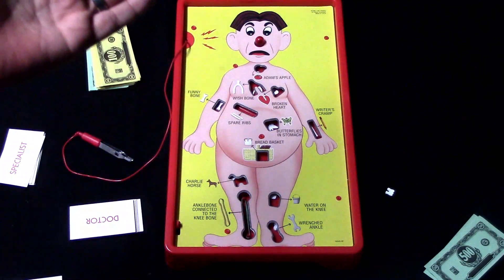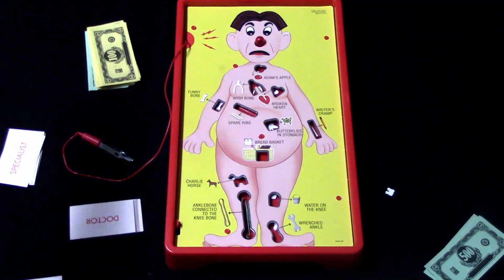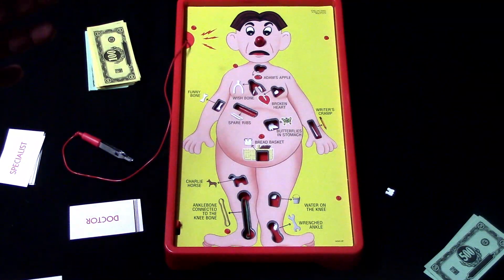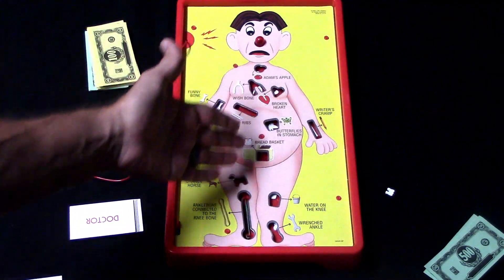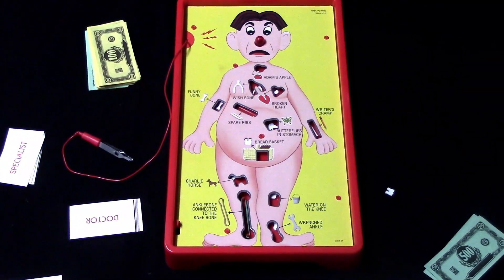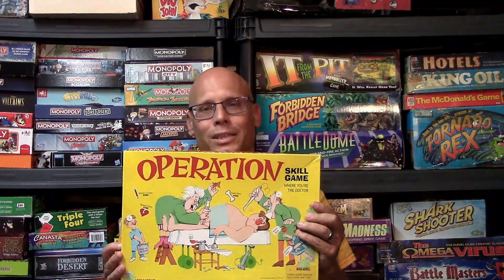This is basically the way the game goes. You draw the doctor cards and try to successfully remove the part. If you don't, whoever has the specialist card is going to try to do it for more money. The game goes back and forth like this until each and every one of Sam's ailments have been fixed — the parts removed or the band placed. Then everyone counts up their money and whoever has the most wins.